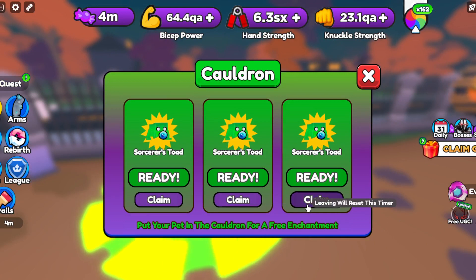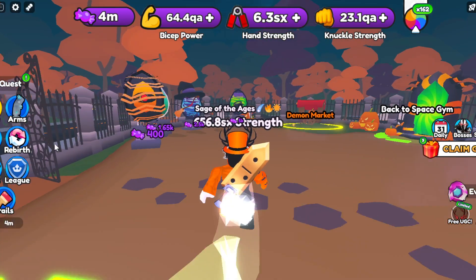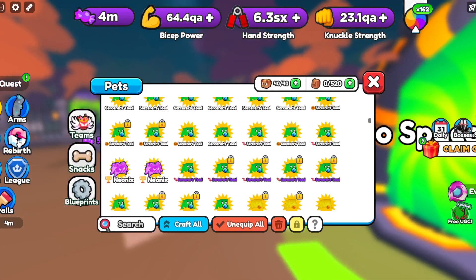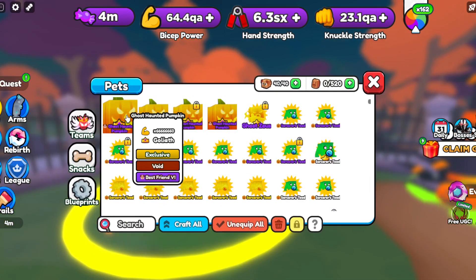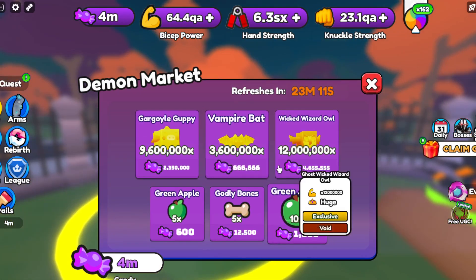The reason you actually want to get candy is if you go over here — not for the eggs; I don't recommend opening them unless it's for a quest — you want to go over to the Demon Market right here. Once you're at the Demon Market, you're looking for this pet up here, this Ghost Haunted Pumpkin.